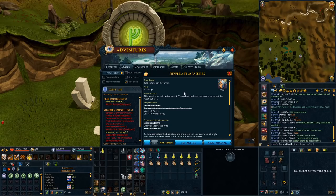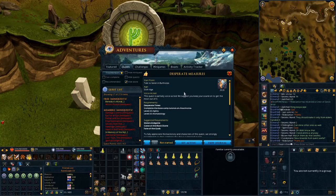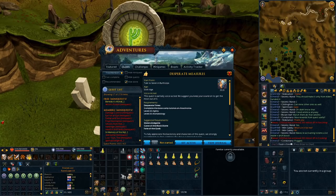First of all, for the requirements, you will need to have completed the Desperate Times quest prior to this one, as well as complete the base camp tutorial on Anachronia. I'll leave a link in the description to the wiki's quick guide on Desperate Times. It's a pretty easy quest. And then you'll also need level 50 Agility and 50 Archaeology.